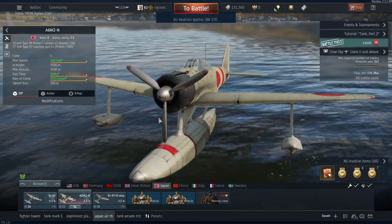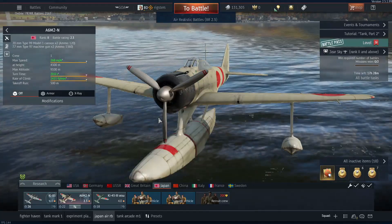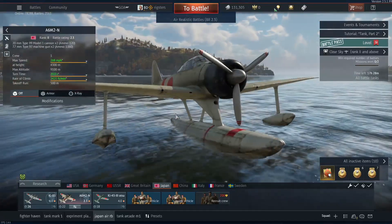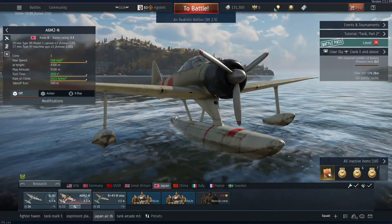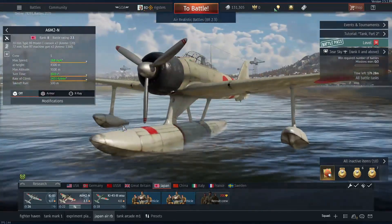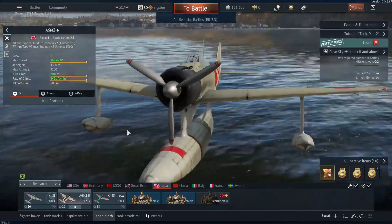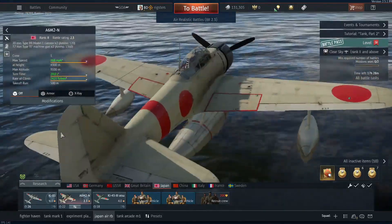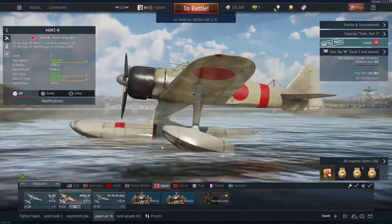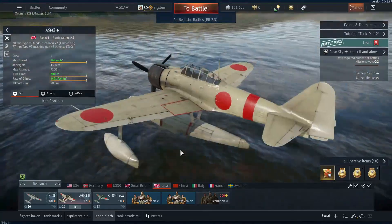This plane is a turn fighter, meaning that most of the time you will be looking for fighters that come to you rather than you chasing them. Because of the lack of armor for this plane, you don't want to do head-ons. It also has the disadvantage of not being flexible on land, so if you get shot and have to land, it's pretty tricky to land on non-sea bases.